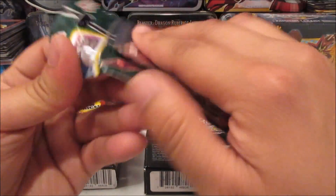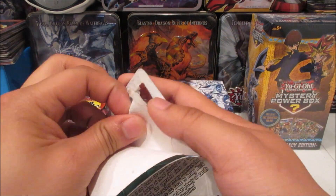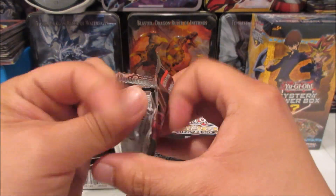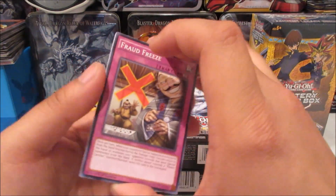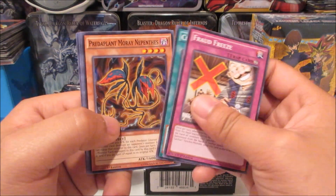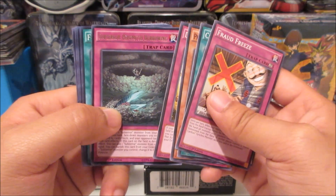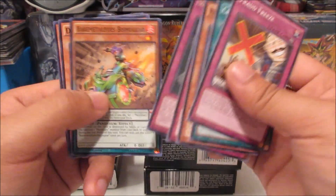Let's crack into the boosters, and then we'll go into the starter decks, structure decks, and the Mystery Power Box. First pack here - Invasion Vengeance. This gift is just amazing. First pack, let's see: we got Sub-Territory Behemoth, Burrowing, and Full Metaphors Fusion - super rare. Put that down there.